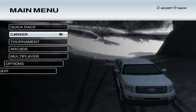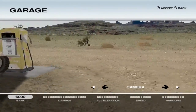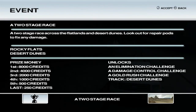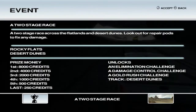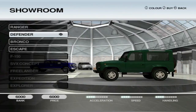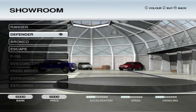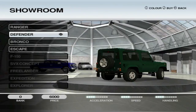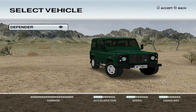Let's do Career, I guess. Alright, we have nothing in our garage. Ah yes, repair pods — just what you'd expect in a racing game. So we've got a Ford Ranger, a Ford Defender, a Bronco, and a Ford Escape. We can only afford the first two. We're going to buy a Defender, because it looks a lot like a Russian UAZ. It seems to have pretty much all-around stats.